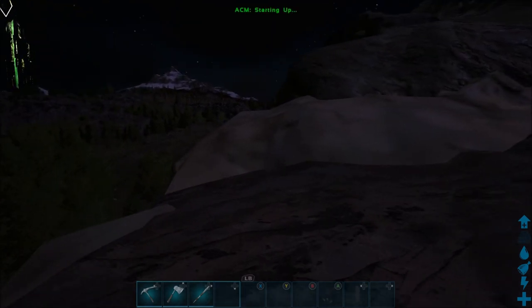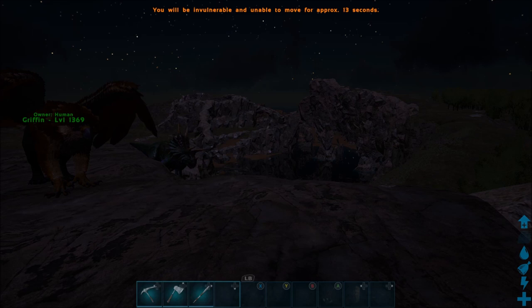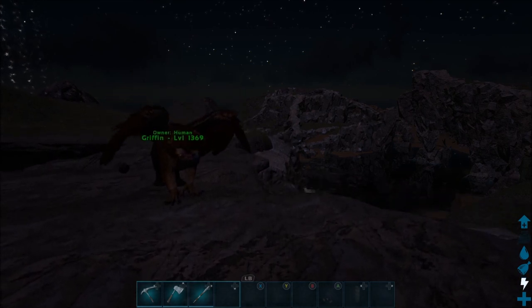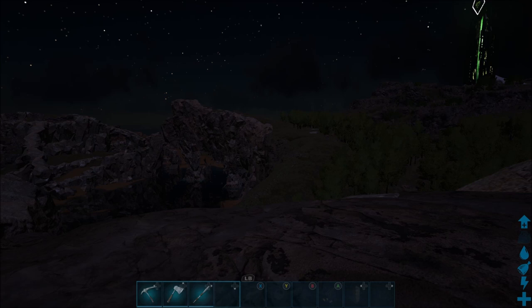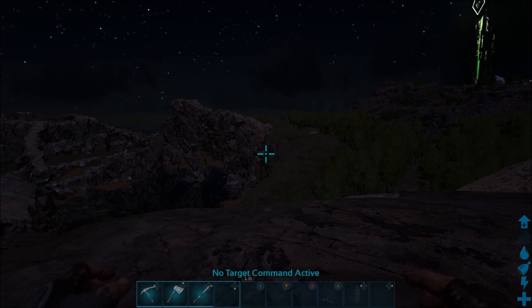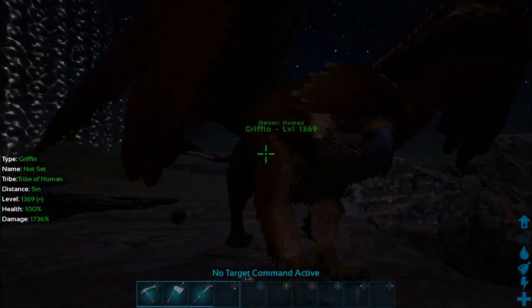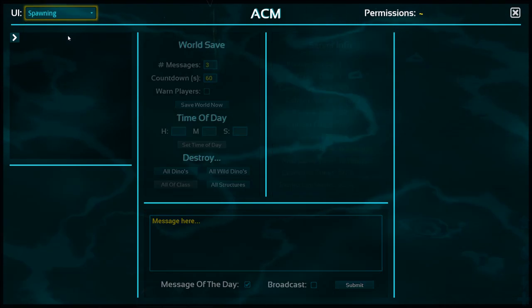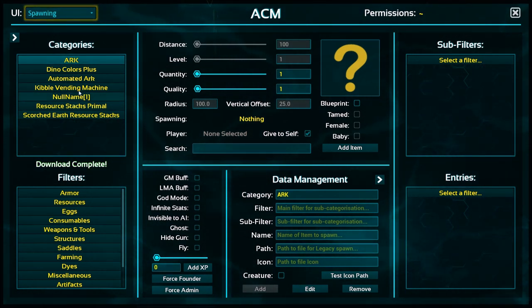We should see the ACM mod starting up at the top — there it goes, just said 'starting up'. In two seconds it's going to say unable to move for 13 seconds. There you have it — as you can see I can spin around but I can't move forward or backwards. Download complete, movements restored — ACM ready. So now because we put the code in previously, we don't have to do it again every time we join the server. It's Shift+F1 then Shift+Right Click to get into this.